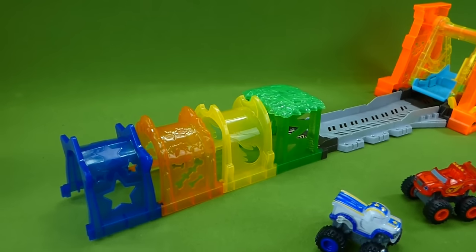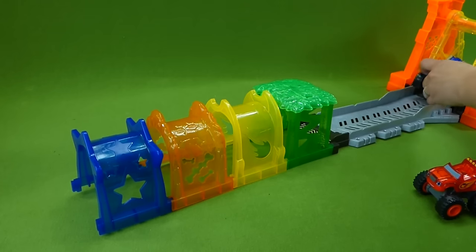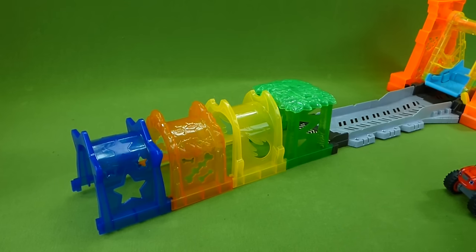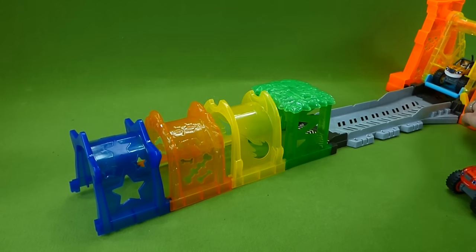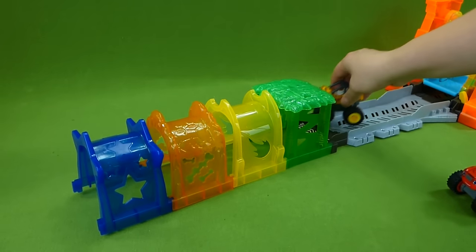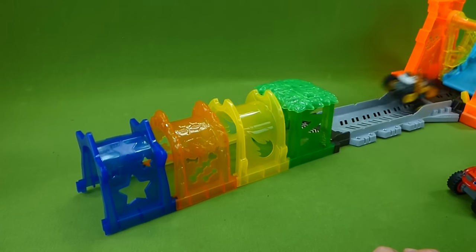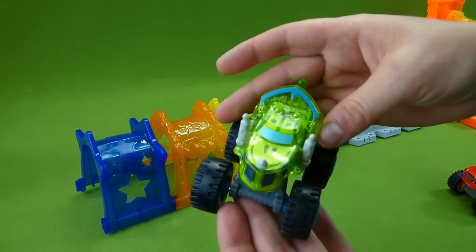Now let's try the other characters. Here is Darrington - how is he going to do? One, two, three, go! He did it! I can't wait to try this in the dark. Here is Stripes - uh oh, he got stuck. One, two, three, go - he made it! Now it's Zeg's turn.